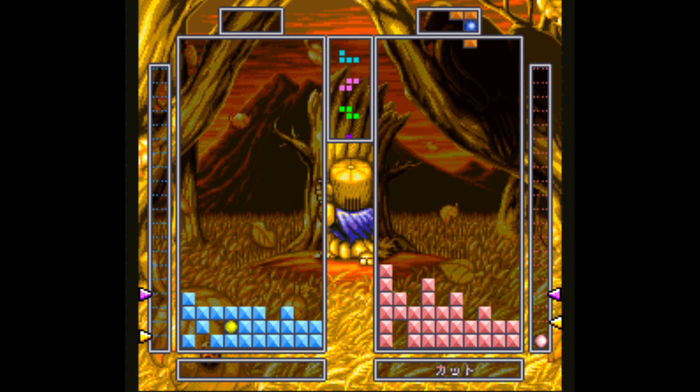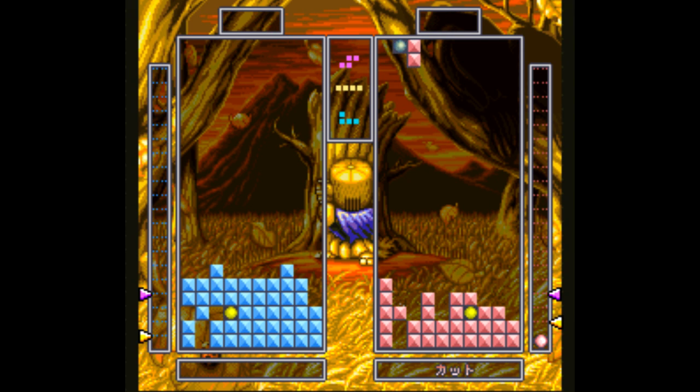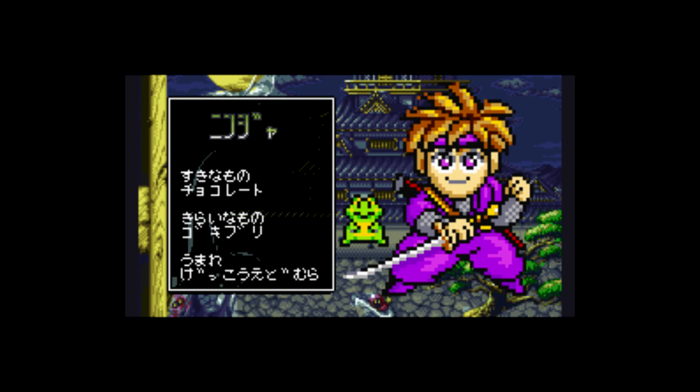Now this isn't the first Tetris multiplayer game, so there's some familiar stuff here — like if you get at least two lines together, that'll add filler lines at the bottom of the other player's screen. That's nothing new. But there are two main things that make this game stand out.